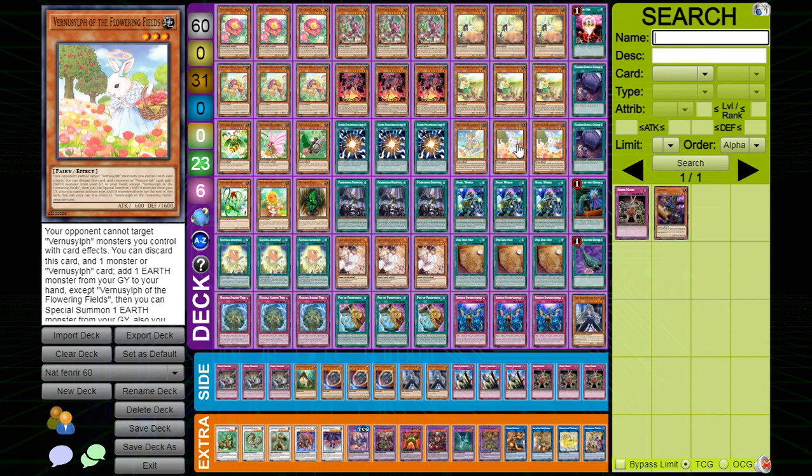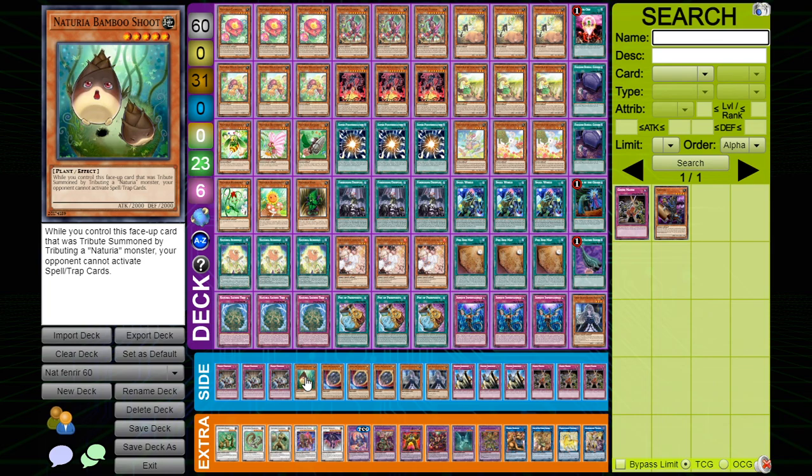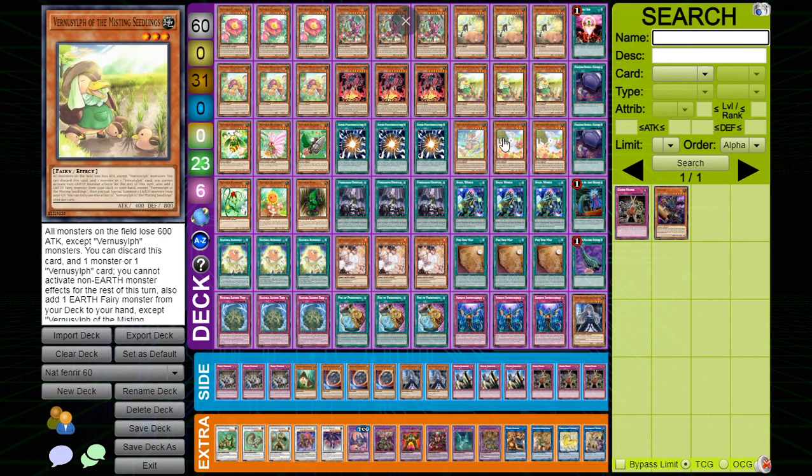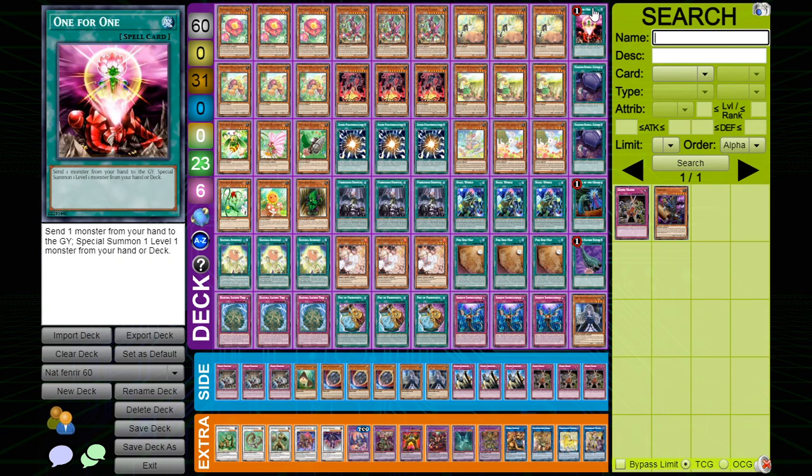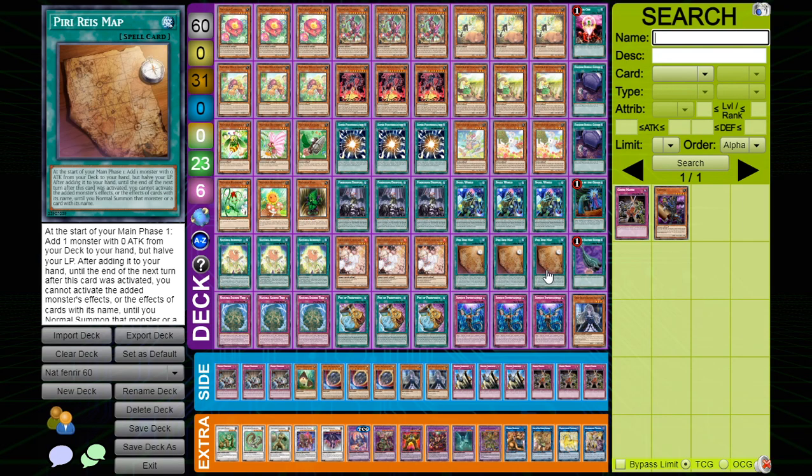Two Vernusylph with Flowering Fields — same as the others: when you discard it and another card it rebounds and adds an Earth back from your graveyard to your hand. This is how you Naturia Bamboo Shoot people, but it's also just a good extender. Then Triple Small World, Triple Peri, Reese Map, One for One, Double Foolish Burial Goods, Called by the Grave, and Harpie's Feather Duster.